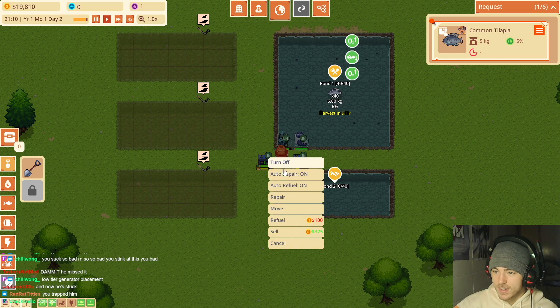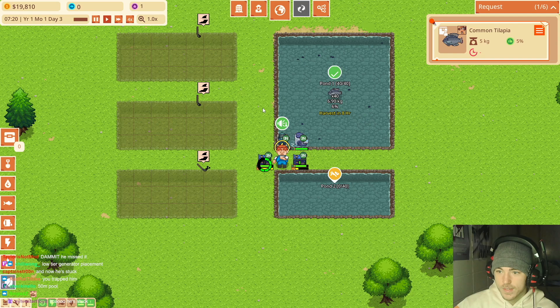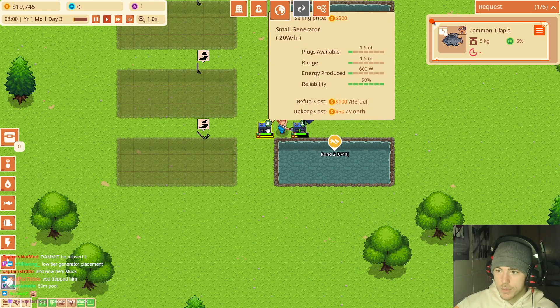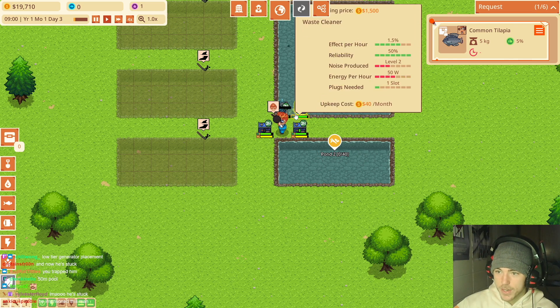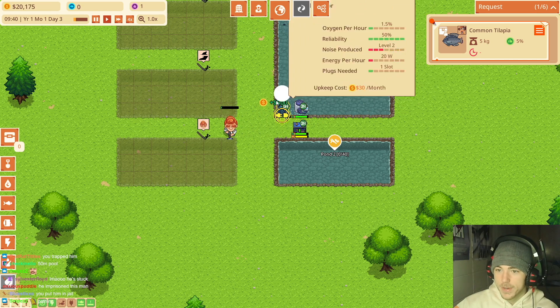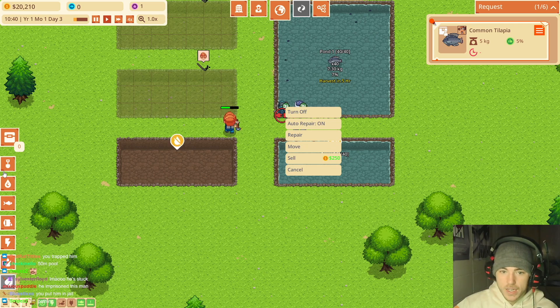I trapped him. Move! There we go, now we can escape — wait, no he can't escape. What is he doing? I'm going to sell this generator — we don't need it because this one's connected anyway. Wait, now this one's not attached to a generator. Do I need one generator per thing?